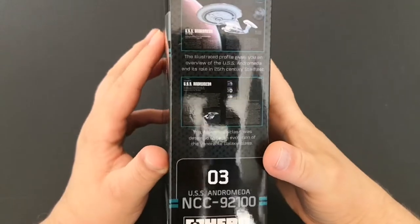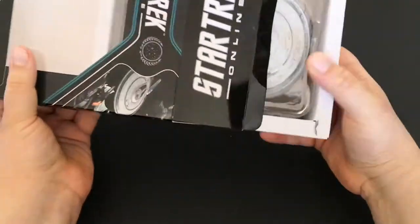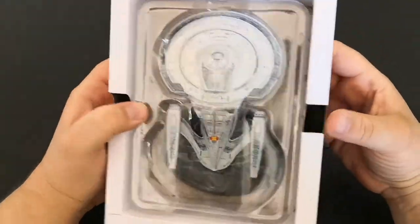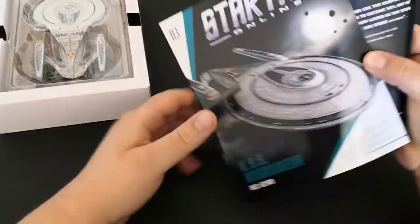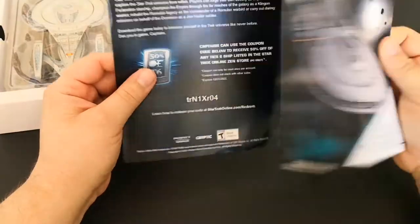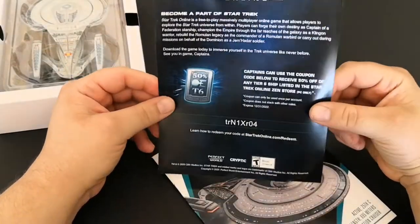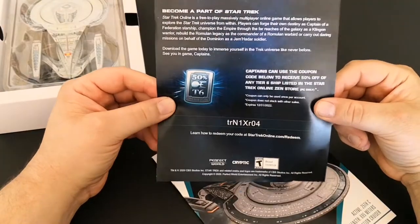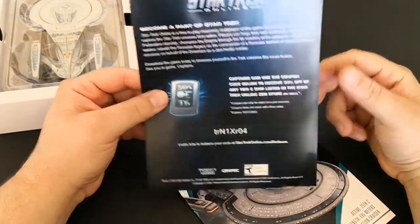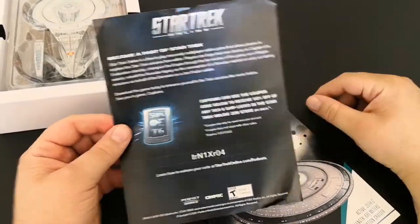There are some cutaways from the magazine. So let's take a look and see what we get in the box. That ship looks so cool — it's a really nice size. We get issue three, a nice book. We also get what seems to come in every one now: a 50% off coupon towards any tier six ship, PC only. I don't play on PC anymore, so that's that. Nice gesture, though — I'm sure people will get a lot of use out of it.